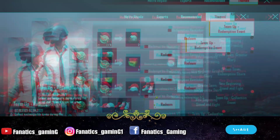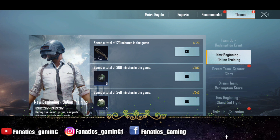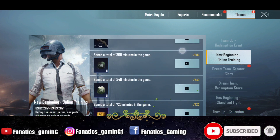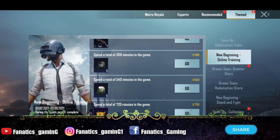As you can see here, a new event called New Beginning Online Training is available. Here you will get a crossbow skin and a 3-day skin, which you can collect. After that you will get a supply crate coupon scrap and a classic crate coupon scrap, which you can get from here.